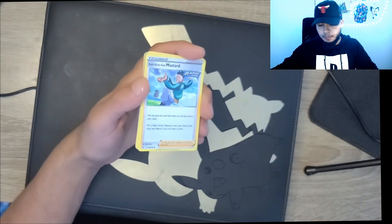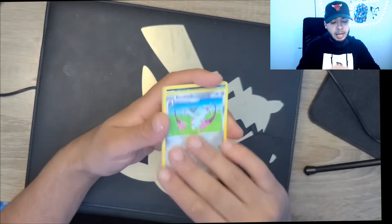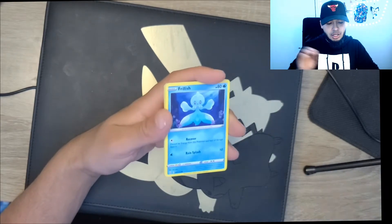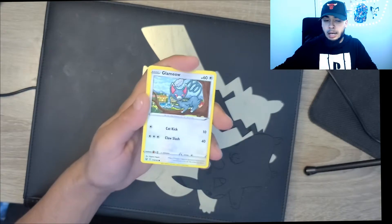We're going to start with a Dark Energy, Mustard, Cacturn, Dual Blade, Houndour, a Frillish, Frillish, Silicobra, and a Glameow.